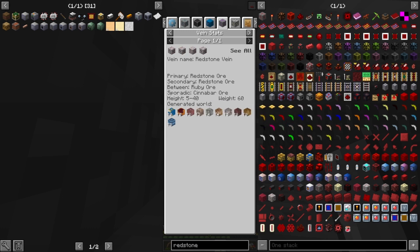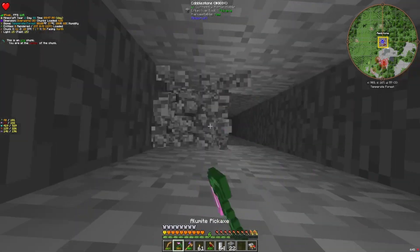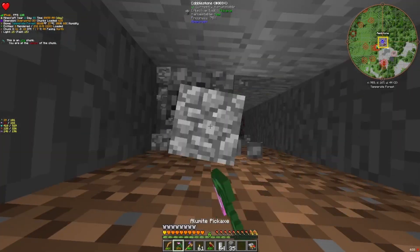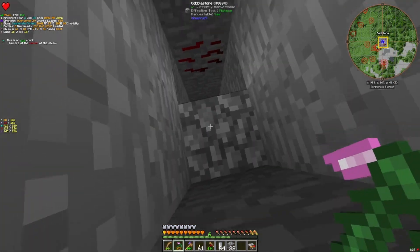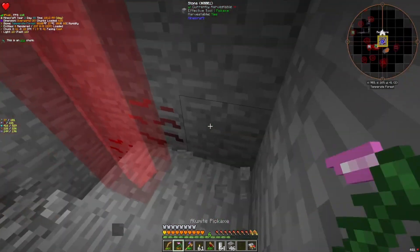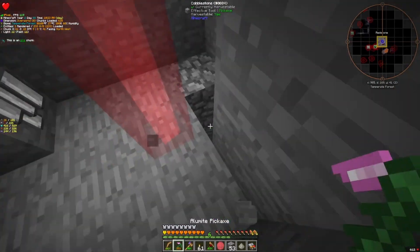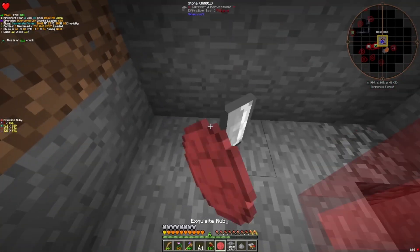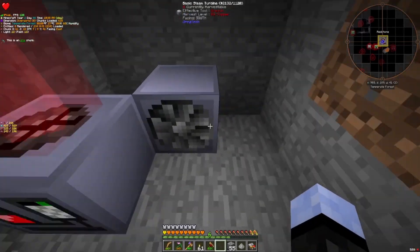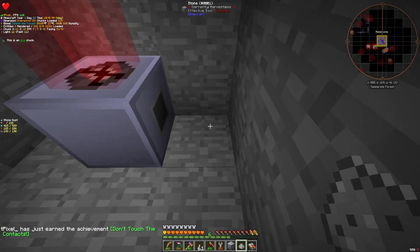This redstone vein is from Y40 to Y5. I could have it up really high to mine all the way down, which I might want to do in the future. But for now we're basically at Y40. You have to have it covered so the rain doesn't kill it. So I'm going to place the miner where the laser is. I believe miner there. Does this only have one output side? I think so.